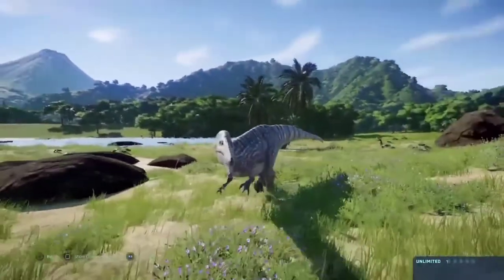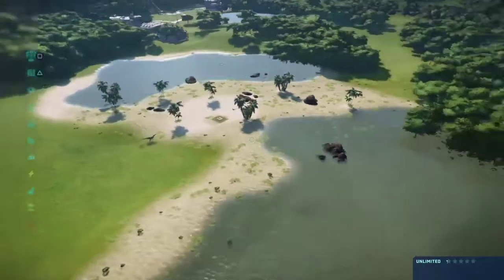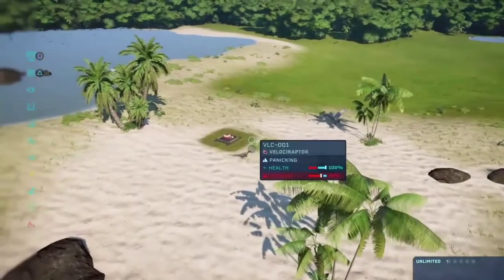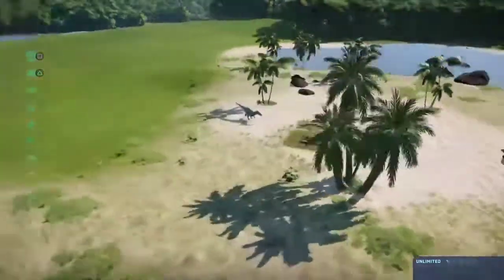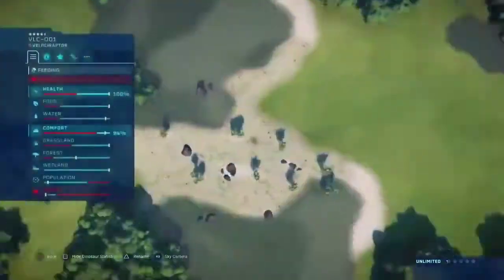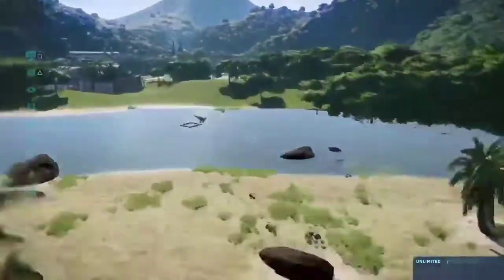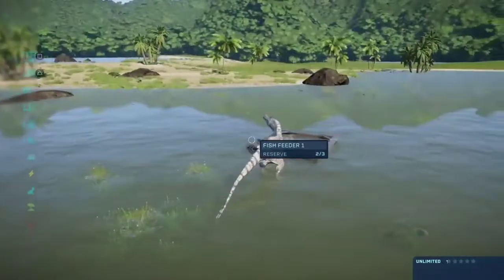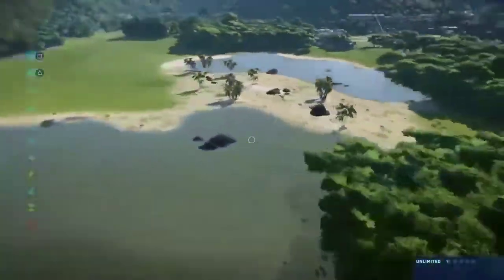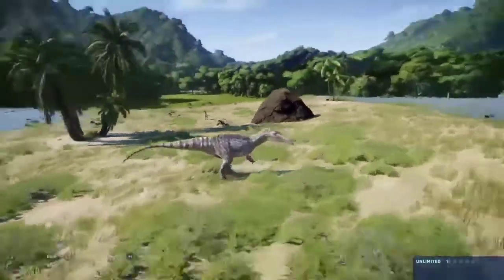These terrain tools make realistic environments possible and I really appreciate that Frontier added them — including the sand terrain tool for Isla Nublar. It took a little over a month to work on and fix, but they fixed it nonetheless. This shows that Frontier listens to their fans and does their best. Anyway guys, I hope you enjoyed this short update video about the sand terrain tool finally being on Isla Nublar. Be sure to leave a like and subscribe for more Jurassic World Evolution updates. Thanks for watching and have a nice day!